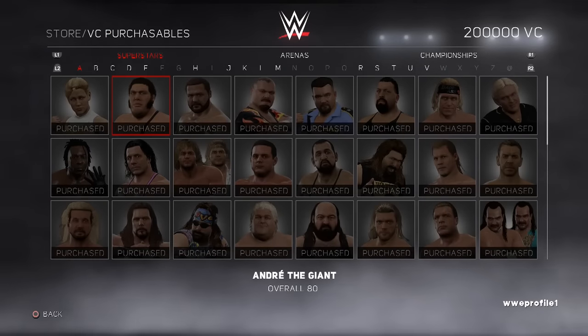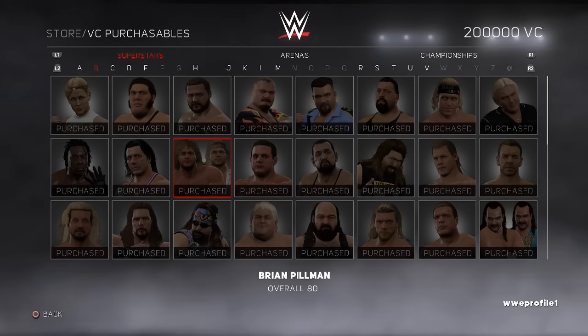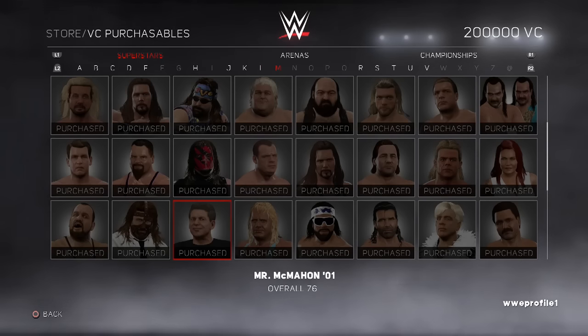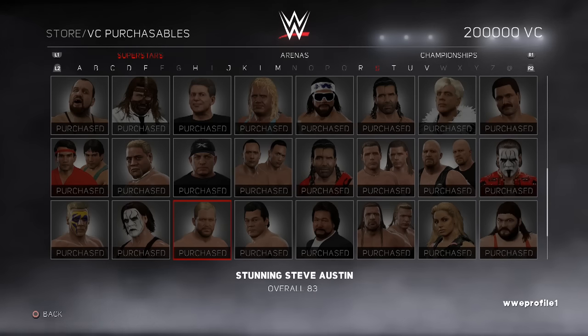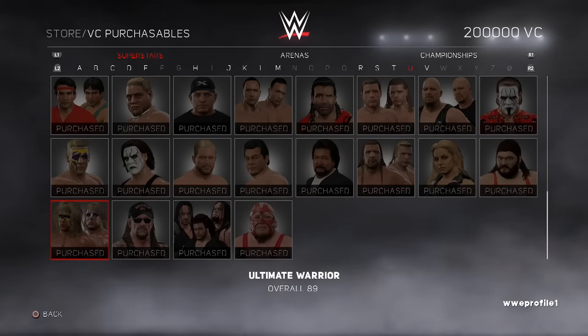Moving on to this year's unlockables, starting with superstars, all of which can be purchased using the game's in-game virtual credits earned from playing through My Career, Universe Mode, and even exhibition matches. If you don't want to wait, you can download the Accelerator DLC to unlock everyone from the beginning. There are a lot of legends and alternative attires for the likes of Jericho, Triple H, Stone Cold, and the Undertaker. Many are grouped together — for example, the Undertaker's Attitude, Ministry, and debut attires are all in one item. The American Badass Undertaker is listed as a separate superstar with their own trons, music, entrance, and moveset.